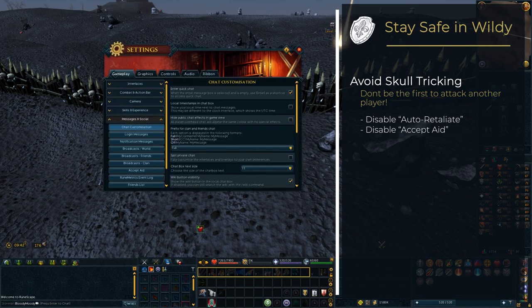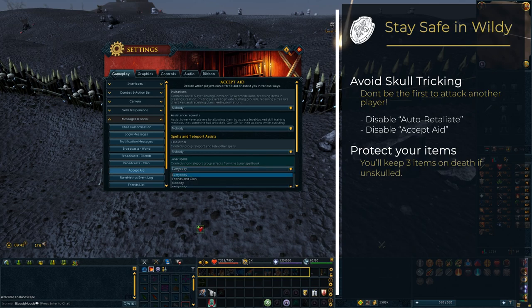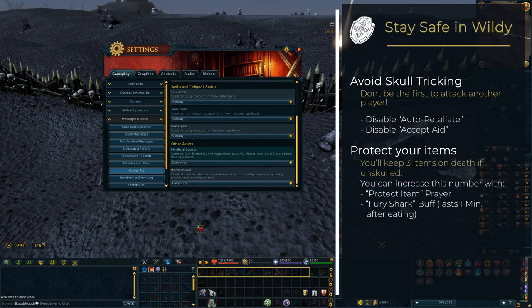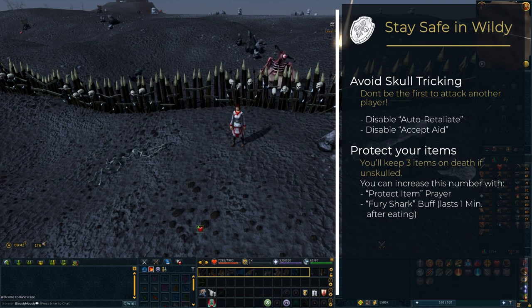Secondly, turn off accept aid — it can be abused by other players to drain your prayer points and therefore disable your protect item prayer. While we are at it, use the protect item prayer, as it will protect one additional item on death. Additionally, eating a fury shark also grants you a protection buff that will protect one item on death for up to one minute after being eaten. Combining the protection prayer and fury shark will allow an unskulled player to keep five items on death.